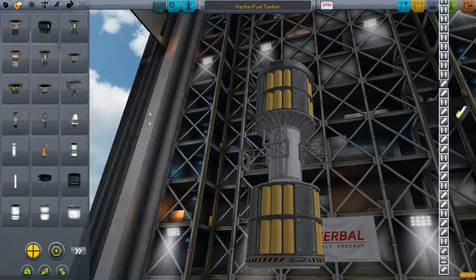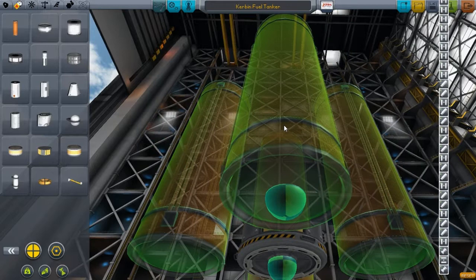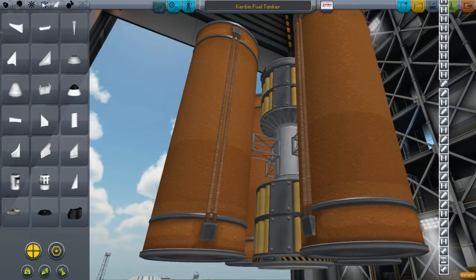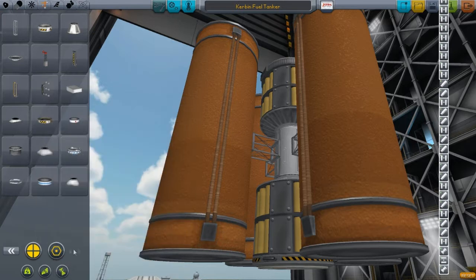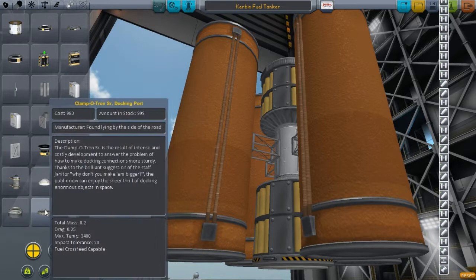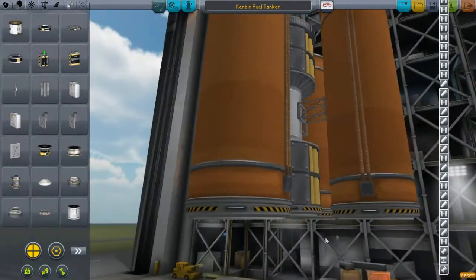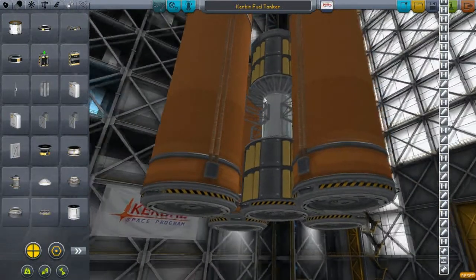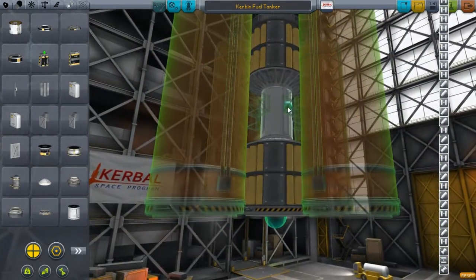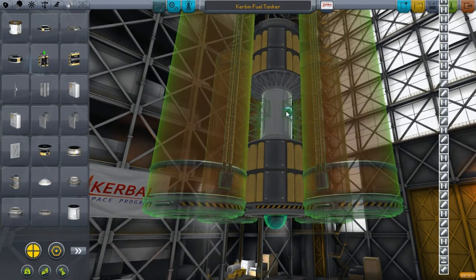I just want this thing to work very well and be able to do everything that I need. The one thing that was a major problem with the last tanker was the fact that it had its own spin to it — it would just start moving at random, which was somewhat annoying. I don't really know how to fix that so much, but I do know that it has to do with clipping parts. I'm going to try to refrain from doing that, or at least try not to. We'll figure something out, hopefully.